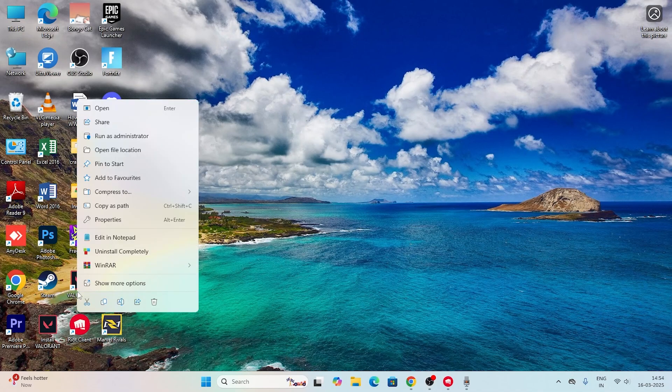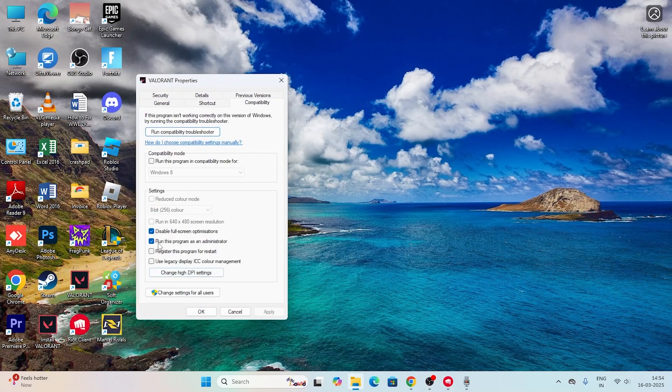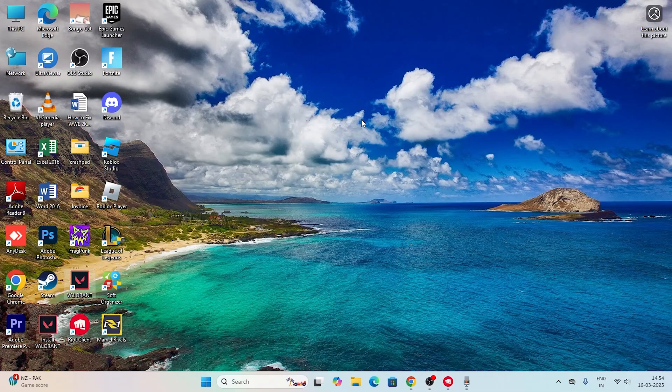If you're still having trouble, go to your desktop, right-click on the Valorant shortcut, go to Show More Options, then Properties, and navigate to the Compatibility tab. Make sure you have enabled Disable Full Screen Optimizations and also enabled Run This Program as an Administrator. Click OK and check.